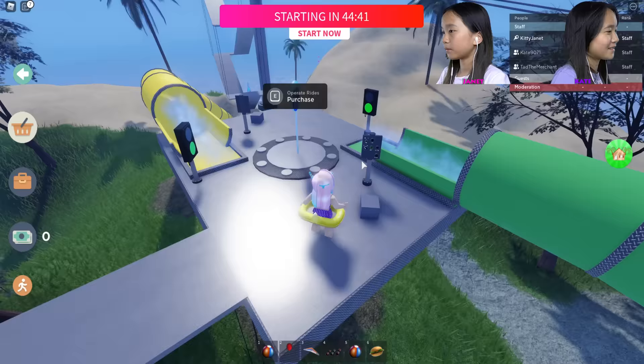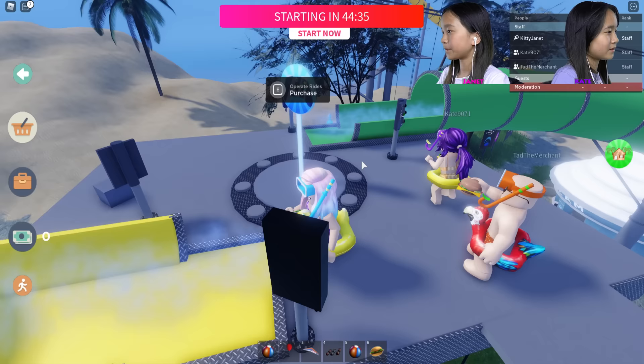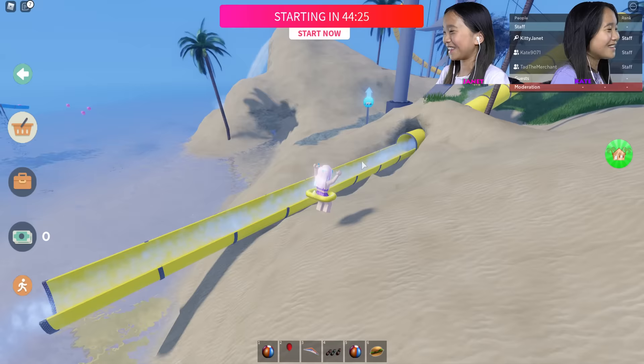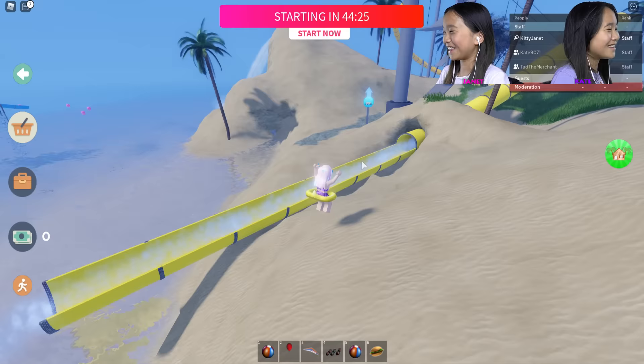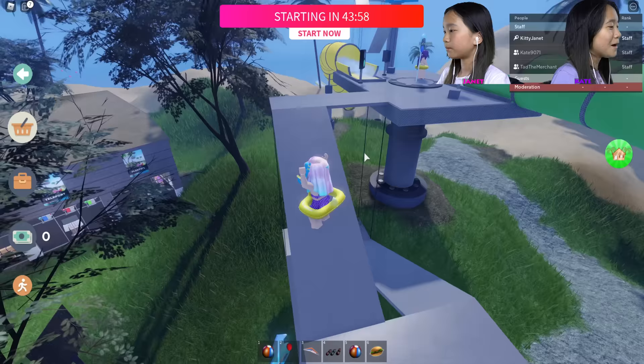There are two slides — one green and one yellow. Which one first? I'm gonna go down the yellow one first. It's really, really bumpy! I got stuck — one person at a time, guys. That's not fun.